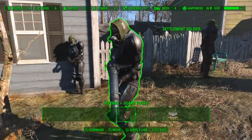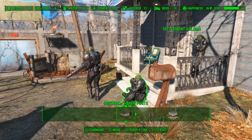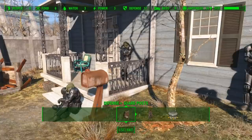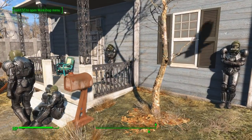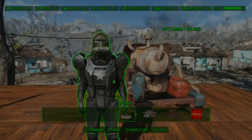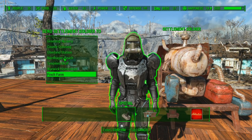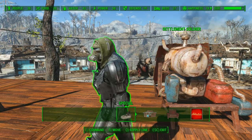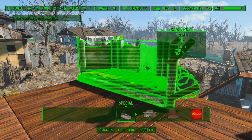The important part to note is that the first two numbers of the item ID will change if the load order number is different. For example, if this plugin was number 05 in your load order, your item ID would be 05999001. Once you have the settlers spawned, you need to open the workshop, command the settlers, and first — tell them to move to whatever settlement you want, in this case Sanctuary, and then you can assign them to a defense post. If you try to assign them to a defense post before telling them to move to the settlement, it won't actually work.